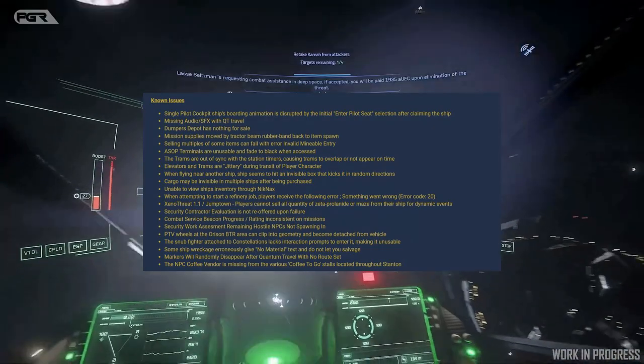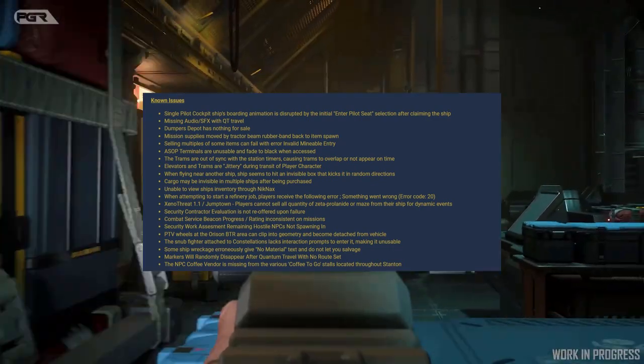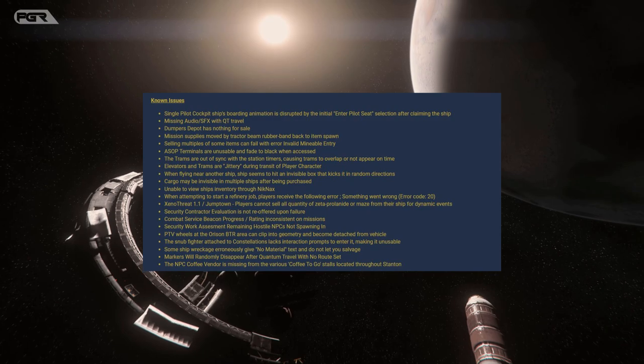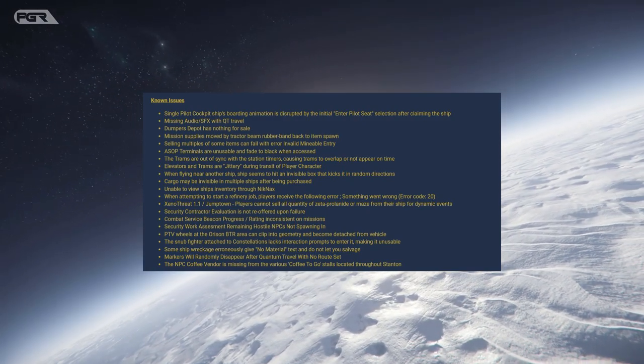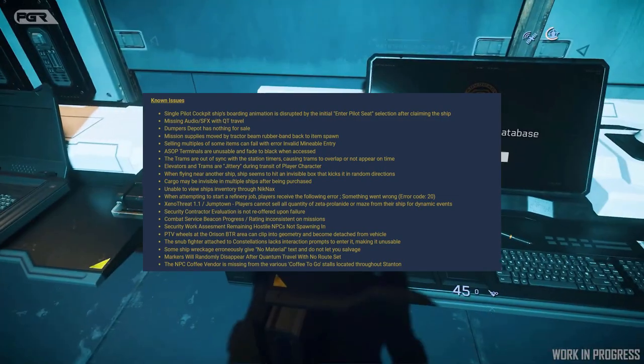When it comes to Xeno Threat and jump time, players cannot sell all quantities of the zeta pluronade or maze from their ship for the dynamic event. So those are the known issues.